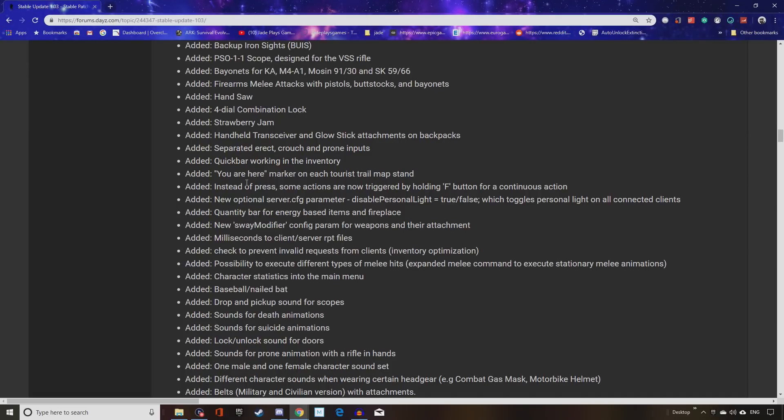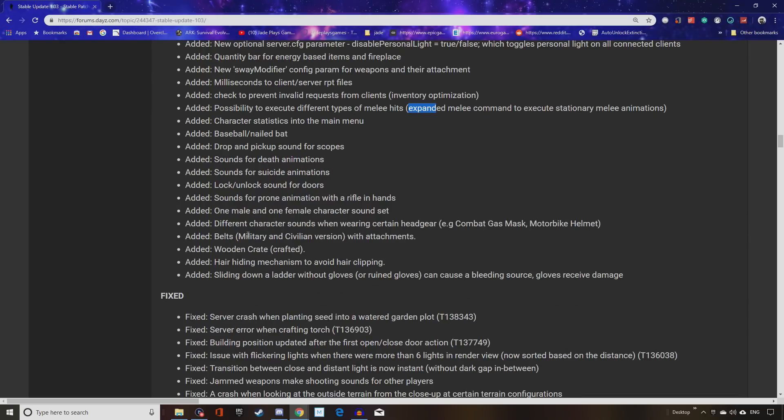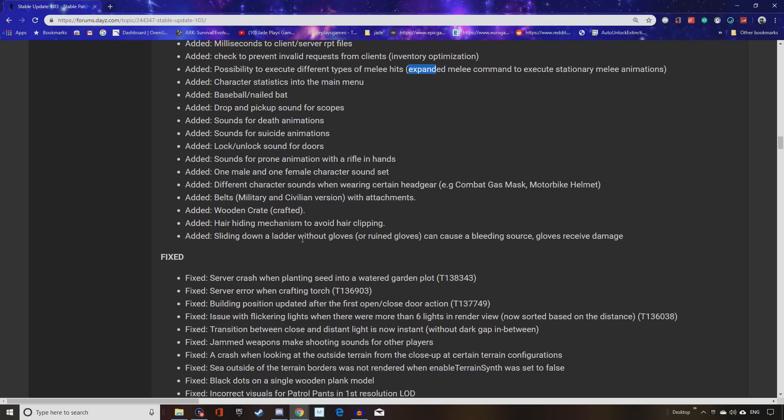A few small things for getting around the map: a 'You Are Here' marker on each tourist trail map stand, so you'll know exactly where you are. Also being added: strawberry jam, a four-dial combination lock, hand saws. You'll be able to do firearm melee attacks with pistols, not just rifles — butt stocks and bayonets too. They've expanded the melee system. Character statistics are being added to the main menu, a baseball nailed bat, belts in military and civilian versions, a craftable wooden crate you can bury, and sliding down a ladder without gloves or with ruined gloves can now cause bleeding.